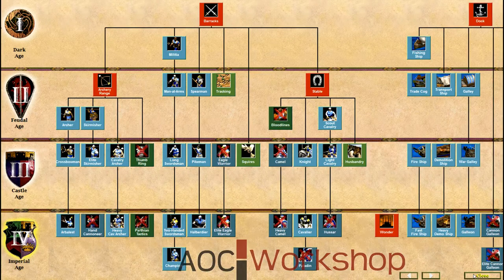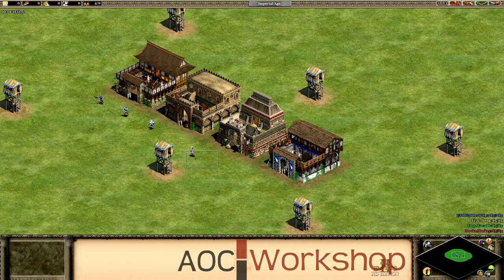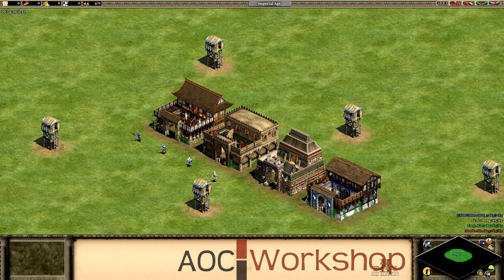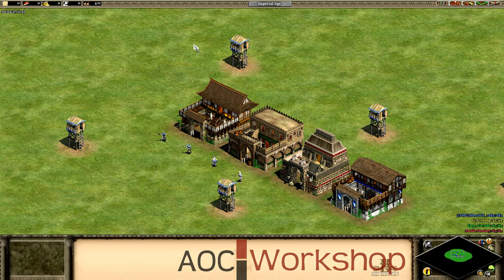Those are good upgrades if you're going to be going a lot of barracks infantry. Champions are weak against cavalry archers — they're a relatively weak unit. They're weak against both cavalry and archers, and cavalry archers are just devastating to them. They'll take out scouts, pikemen, skirms, anything like that relatively easy. But they have a huge bonus against buildings, so they're great to use against buildings in masses. They'll also take out a lot of other infantry.